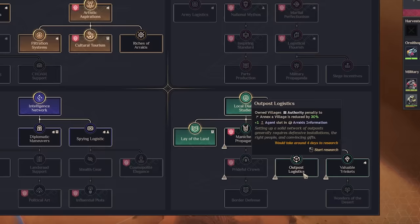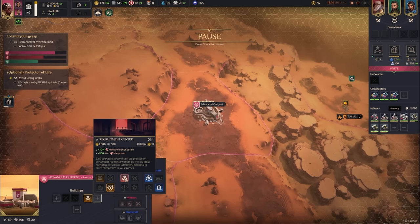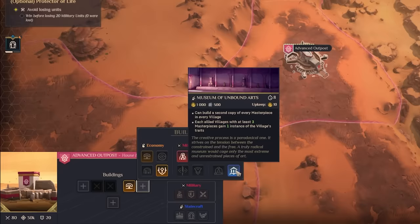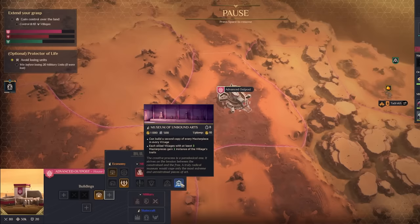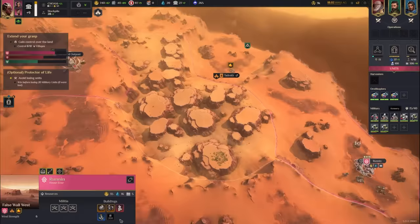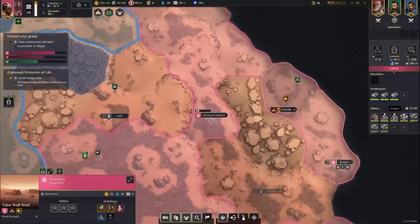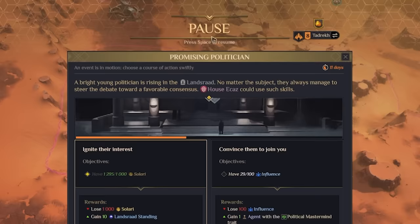Tech options: a recruitment center for manpower, research center for research. The Museum of Unbound Arts can build a second copy of every masterpiece in every village and each allied village with at least three masterpieces gains one instance of their village traits — a really interesting mechanic to explore. First things first though — get the Mason Guild. Village Runin just needs one more building, as five buildings is the normal limit for most factions — House Corino can do six easily.